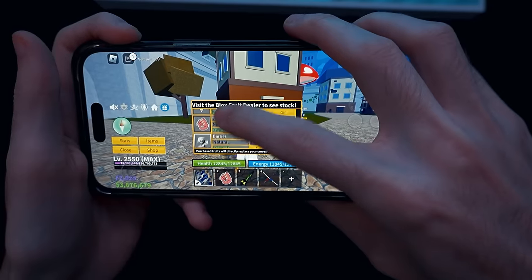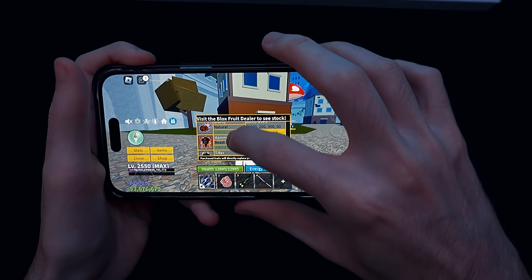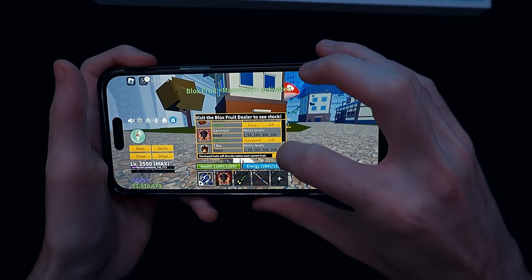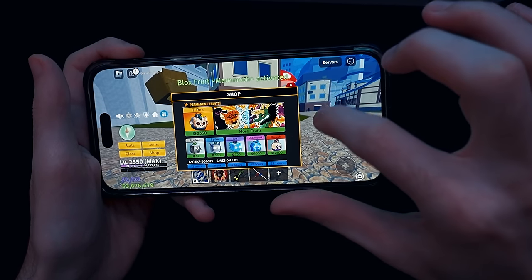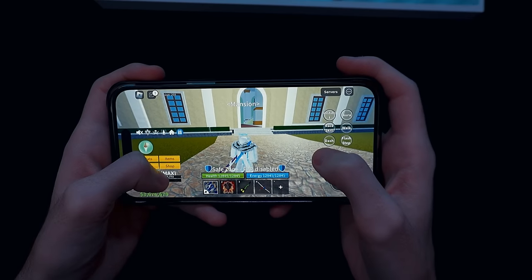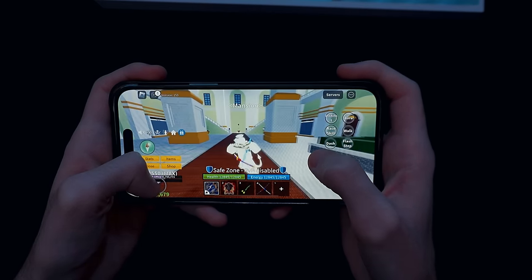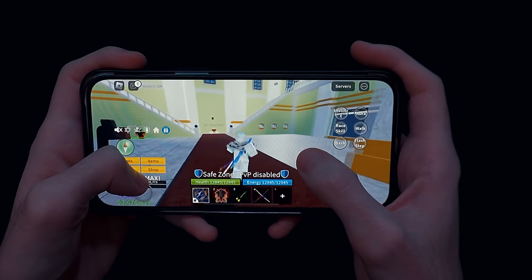This is so crazy — this is so tiny. Let's just try using a fruit like kitsune or mammoth. Yeah, let's try mammoth — mammoth would be a pretty good one. I'm still able to click things, surprisingly, but it takes me like 20 tries. There we go, I finally got out of the menu. To play mobile you definitely have to have like small fingers or something like that, or at least some good hands. I got some big fingers, I guess, even though it's not that big.